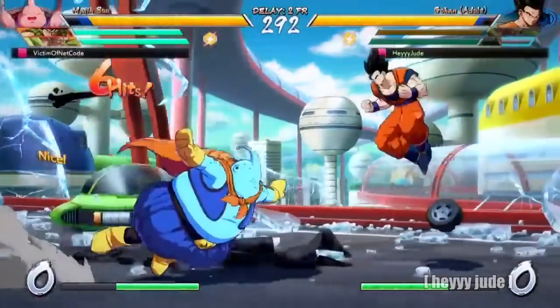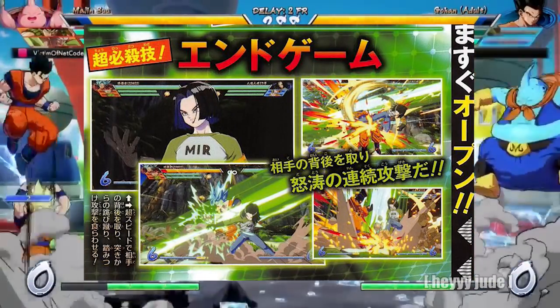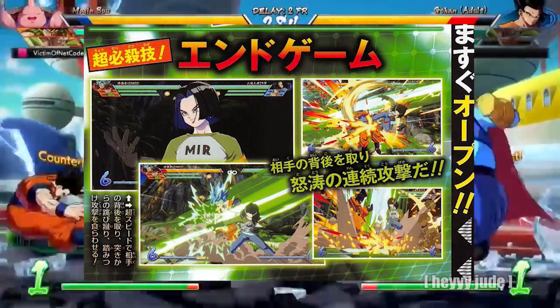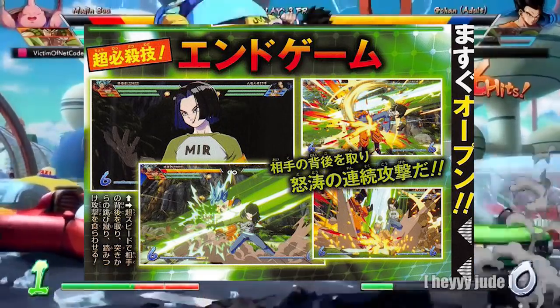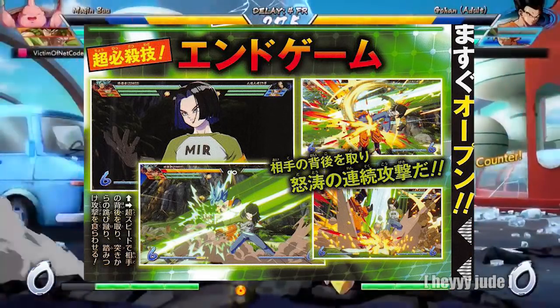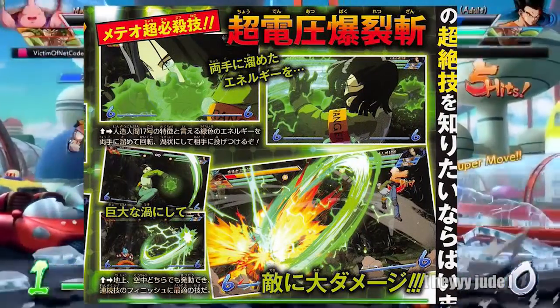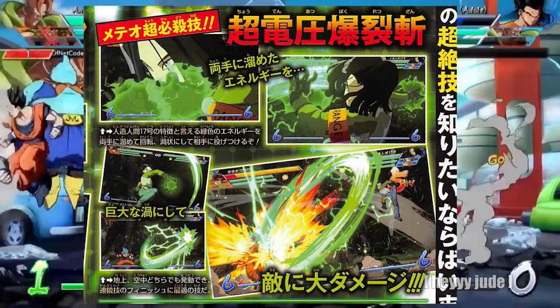These next pictures are going to be his End Game move, described as 'goes around behind the enemy and continuously attacks.' As you can see, he swipes Goku from behind — it kind of looks like a sucker punch because it completely catches him off guard — he follows up with a kick, and then stomps him into the ground. It looks amazing; I really like what I'm seeing from Android 17.